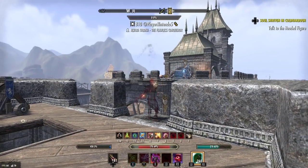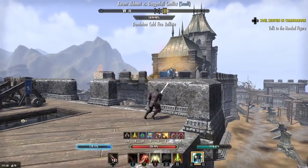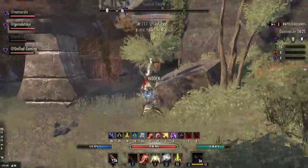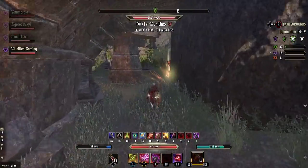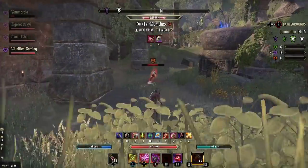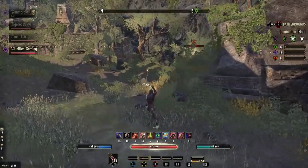The last thing you can do — which generally works best most of the time — is just going really offensive. If somebody rushes you, Snipe into Silver Shards is really really hard to deal with, and they will have to retreat nine times out of ten. You're going to land anywhere from 12-16k damage within a second, and most people can't afford to take that twice in a row.